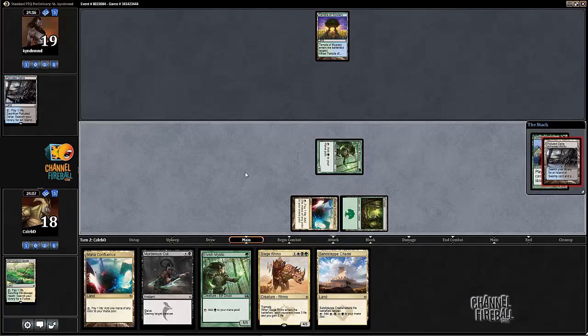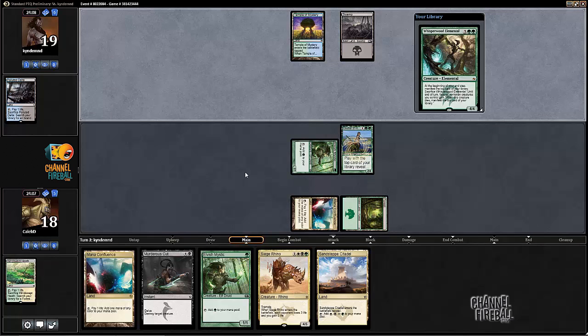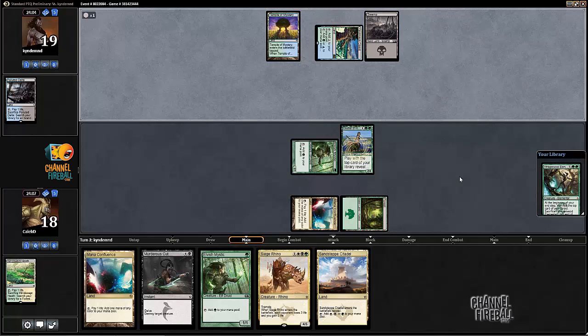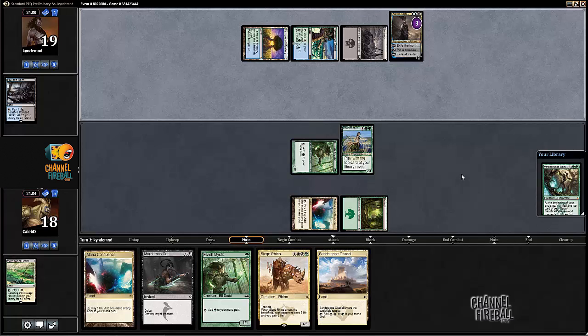He's fetching - maybe just so that he can pass here, maybe because he's got like a Nullify or something. Definitely not a Nullify - Whisperwood Elemental on top, exactly the card that we want to draw against control. That's a perfect card. Ashiok - okay, so that's going to exile the Whisperwood.